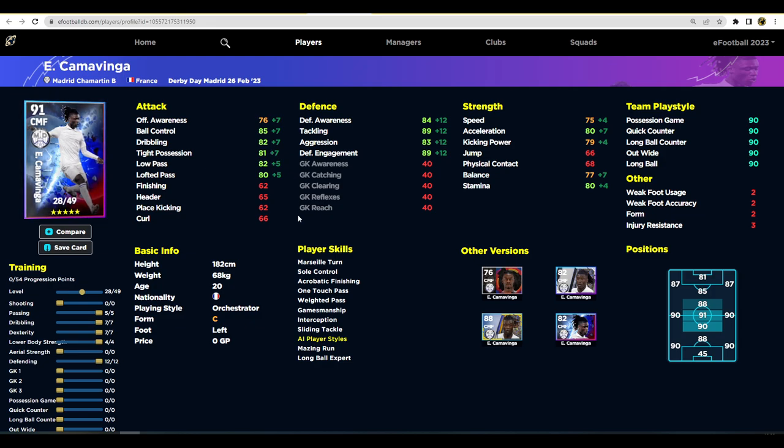Last from the Real Madrid pack is Camavinga, who is a monster. He has two builds — a 91 and a 92 rated version. The 91 version is a defensive beast in the middle breaking up play. He has all the player skills you'd want, including one touch pass like Alaba, plus interception and sliding tackle. He has standard form but seems to always be up when I play him — he's a mainstay in my Xbox profile.